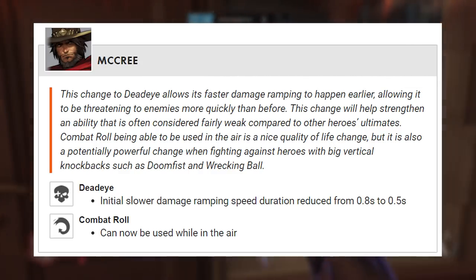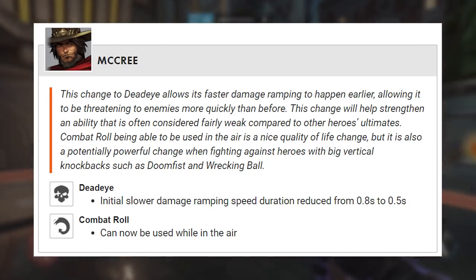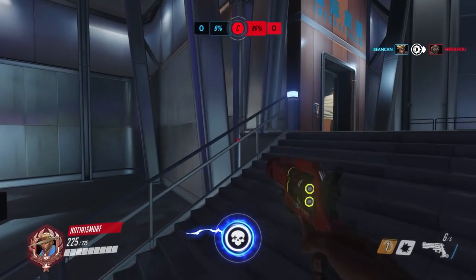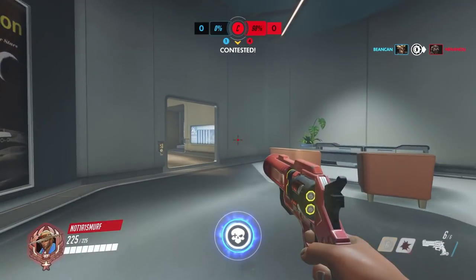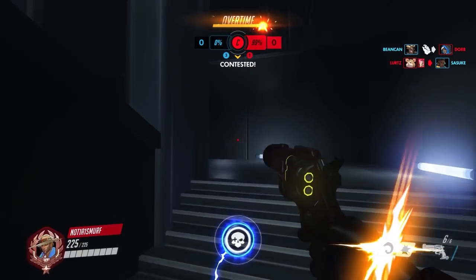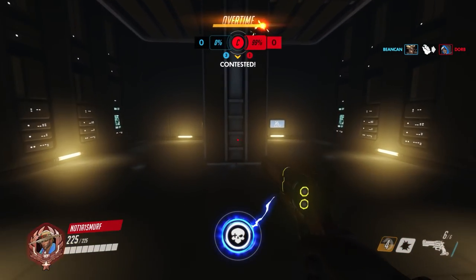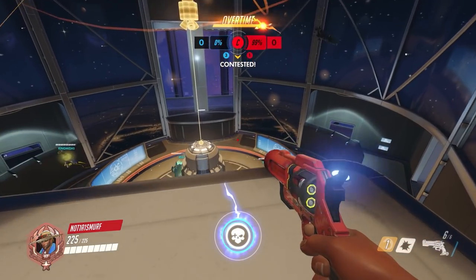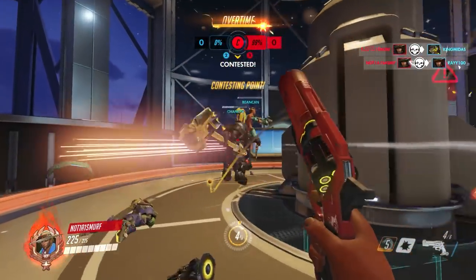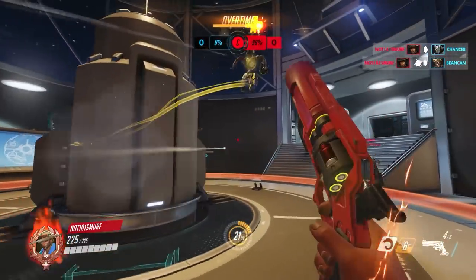Combat roll can now be used in the air, and that's actually crazy because you can really get the leg up in a 1v1. Imagine jumping a corner, shooting at an enemy, and then rolling back behind cover mid-air — you can really mess with an enemy. Against Doomfist, if he uppercuts you, you can roll at him, to the left, to the right, or backwards. The Doom's just not gonna be able to kill you. Against Wrecking Ball it's very strong too — it's hard for him to track you, and if he slams you, he's not gonna be able to kill you very easily.